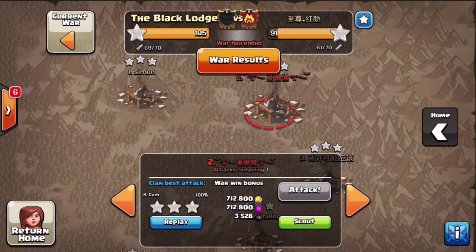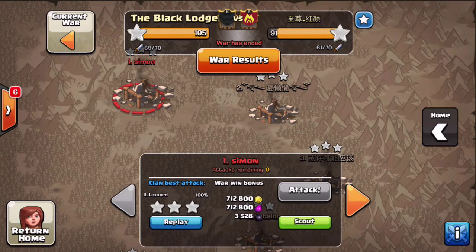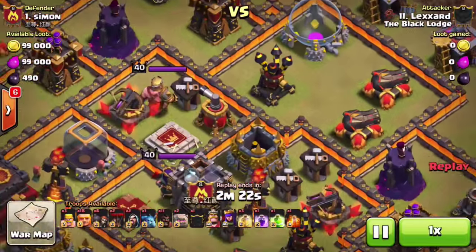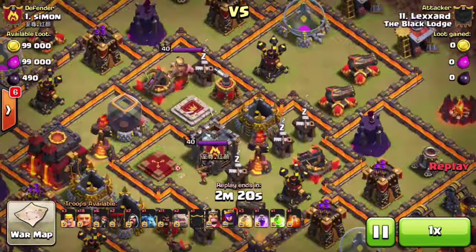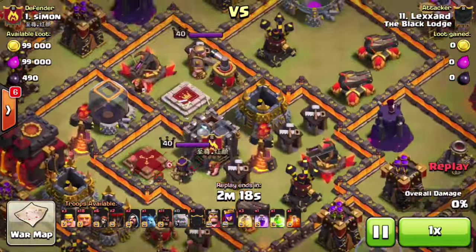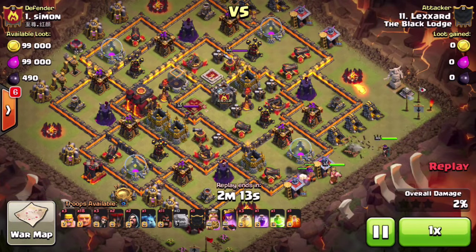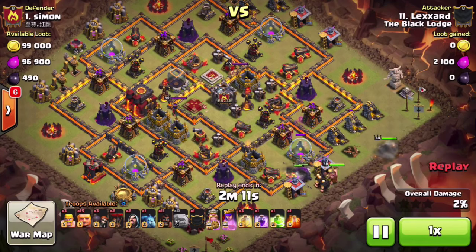Now we're going to check out a couple other raids. Let's throw Lexard's on number one, which was a nice raid from pretty early on in the war. This base design is a little bit outdated — you can tell because its air defense is only behind one wall — but I think the king might be in range, so it might not be that bad of a design. But anyway, it's a ground attack, so that's not going to come into play.